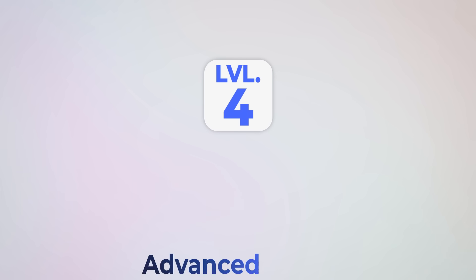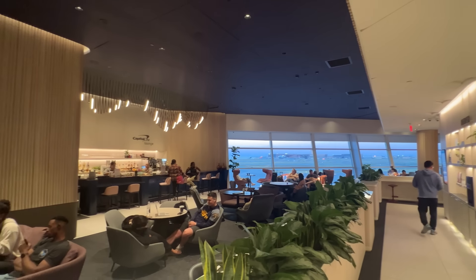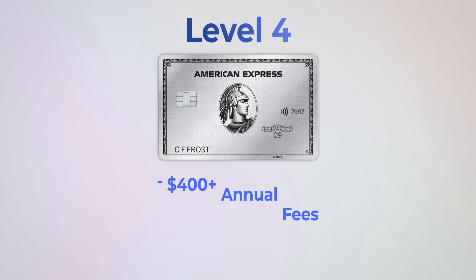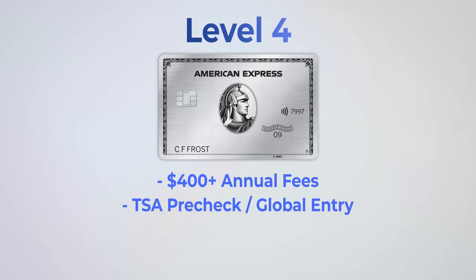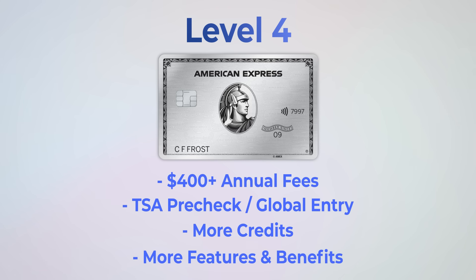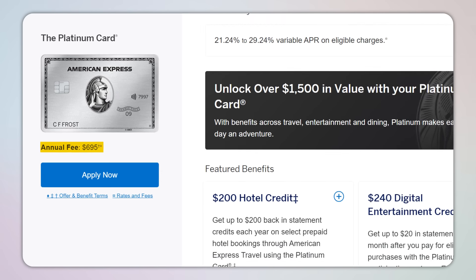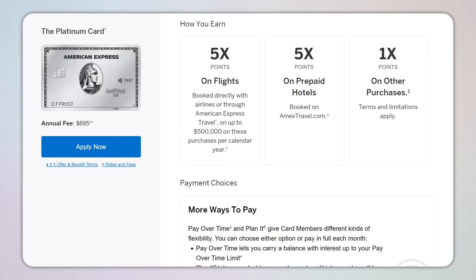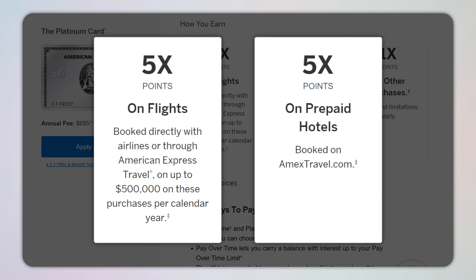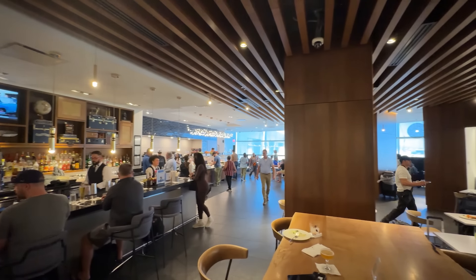Moving up to level four: advanced cards. In my opinion these are really only going to be worth it for the most frequent travelers, or at least people who are okay with paying a premium for what these cards offer like airport lounge access and status. Level four advanced cards have high annual fees of around $400 and above, usually come with a credit covering TSA PreCheck or Global Entry, and have even more credits, features, and benefits you have to evaluate. The most famous card at this level is probably the Amex Platinum card at $695 per year, which comes with a ton of credits. But in practice, just like the Amex Gold, the Amex Platinum is sort of another coupon book with many specific use cases. It earns 5x on flights and 5x on prepaid hotel bookings, but what really gets people excited is airport lounge access.